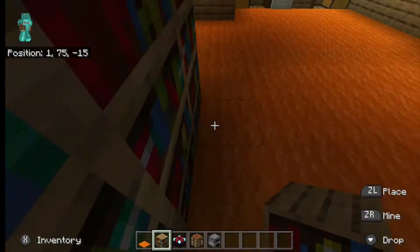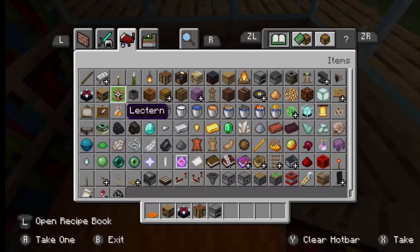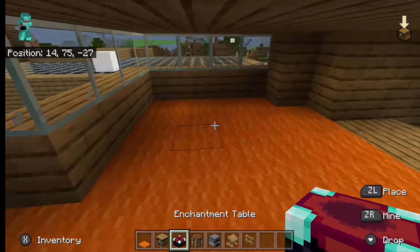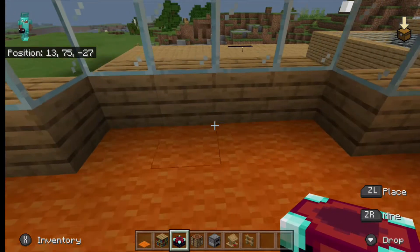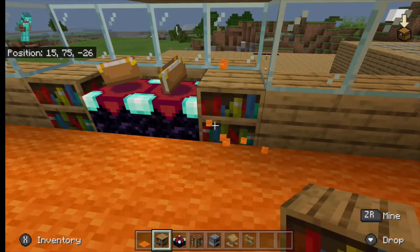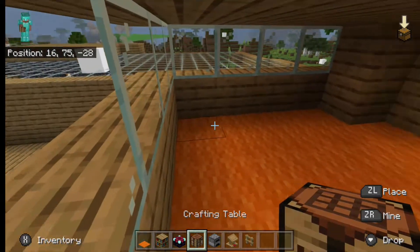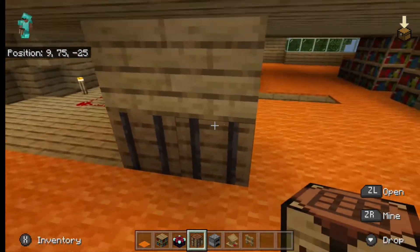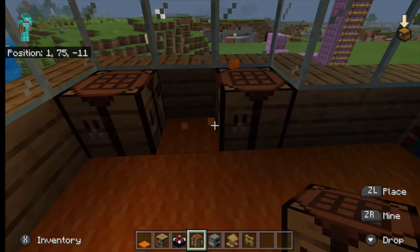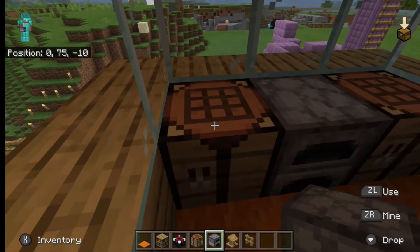Then let me place some lecterns — oh yes, this is nice. Make a little enchanting area right here. I'll put two of these. Oh yes, it fits perfectly with that area. Okay, boom — that is looking pretty good. Oh yeah, I think it looks even better!